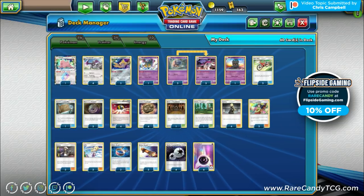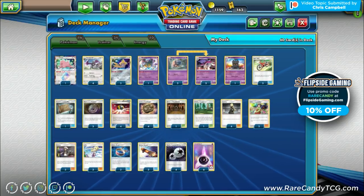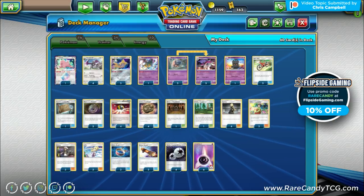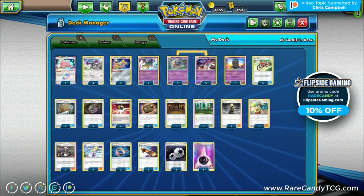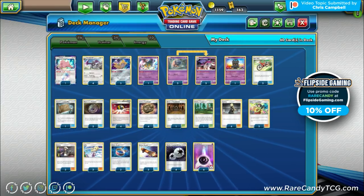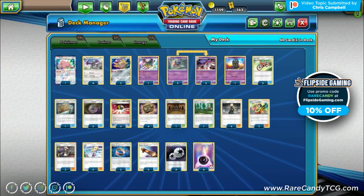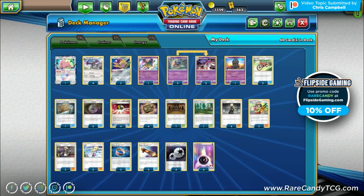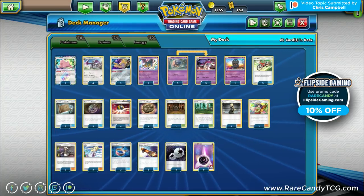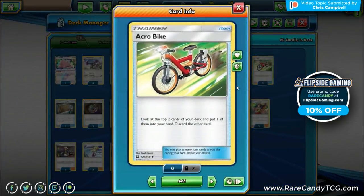The trainer line is mostly standard stuff: Cynthia, Lillie, Ultra Balls, Mysterious Treasures. We run a heavier count of Ultra Ball because unlike other Malamar decks we need to search out non-psychic Pokemon like Aerodactyl, Ditto, and Jirachi. Mysterious Treasure can only really search our Malamar line, covering about half the deck. We also have a couple Acrobikes to dig deeper and put energies in the discard pile.